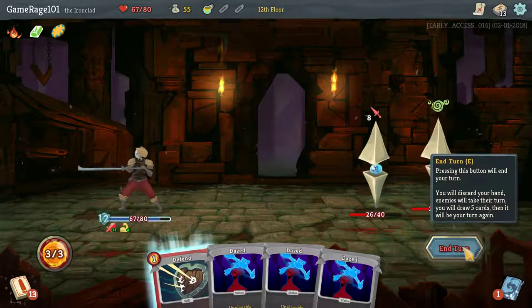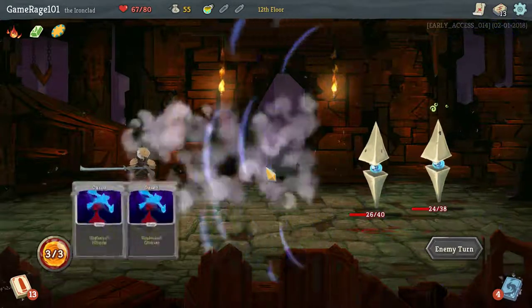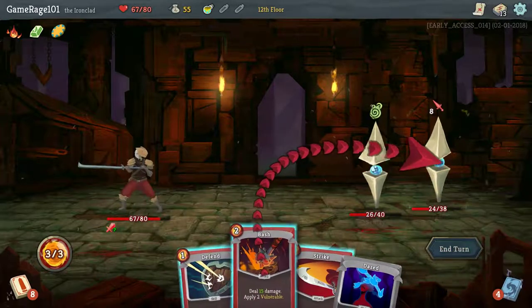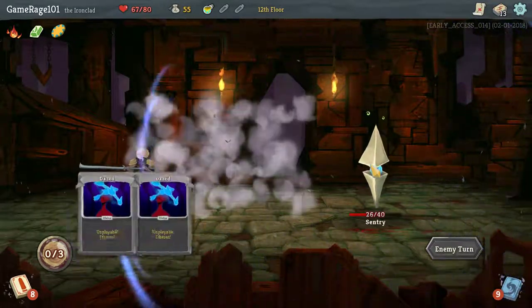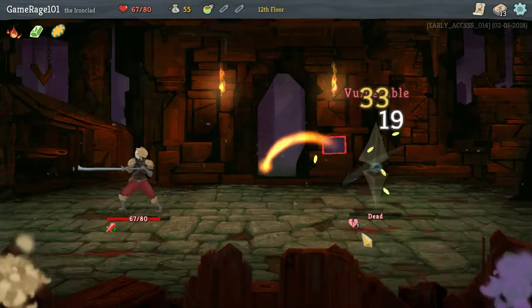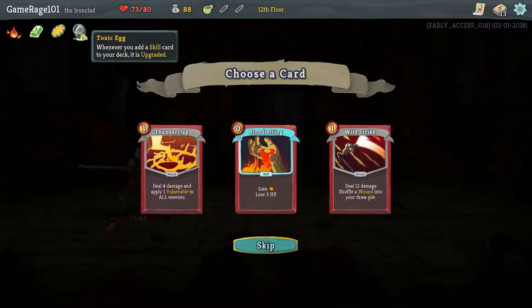I really don't want to take any more damage right now. I'd rather use my next campfire to upgrade another card instead of resting. So if I can avoid that, I'd like to. We can kill you, so we're going to do that. Hopefully next turn we'll be able to kill him — if we get Thunderclap, that's definitely going to put fuel on the fire. Which is exactly what we got, so yeah, he's just dead. Perfect — that was exactly how I wanted that to go. So maybe we add a skill to your card — whenever you add a skill card to your deck, it is upgraded. That's super good.